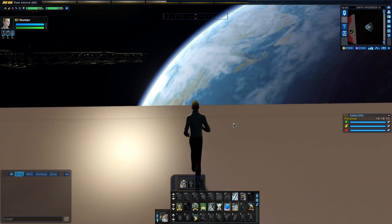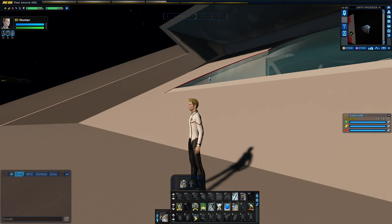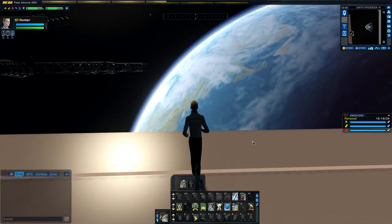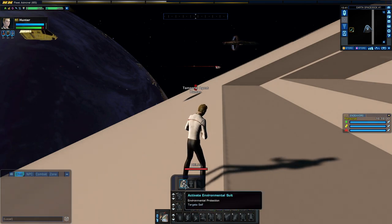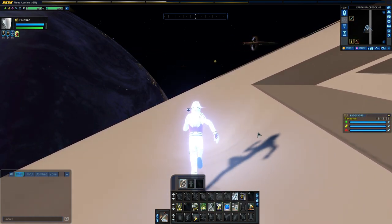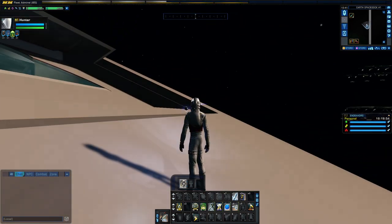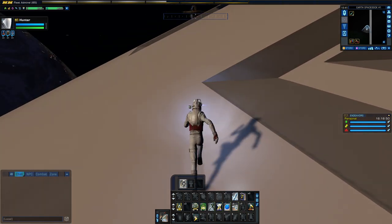As you can see, I'm not suffocating yet, but there's probably some residual gravity here or whatever that's keeping the oxygen in. But once you do step further out, bring an EV suit. That's Club 47 over there — there's nothing in that direction, so no point going over there.